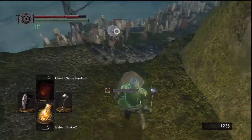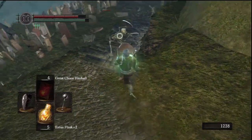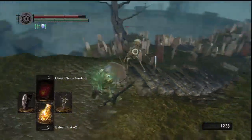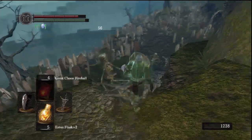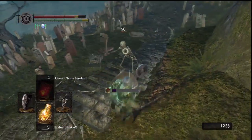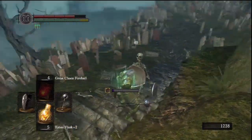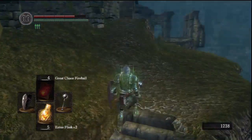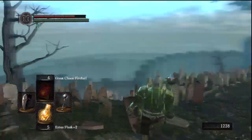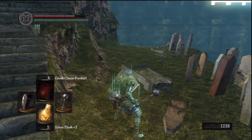Wait, does that have that crumbling effect? I don't know if the Drake Sword has that — might be the one difference. So this mace has that going for it at least.